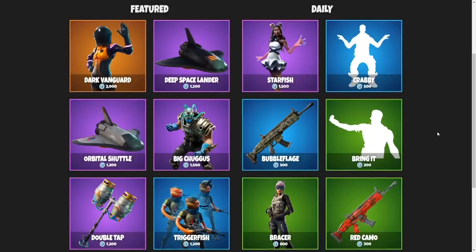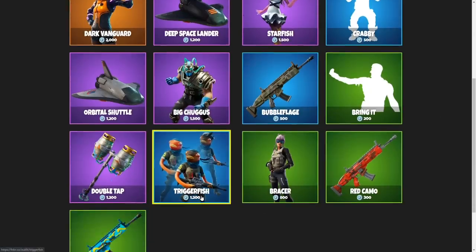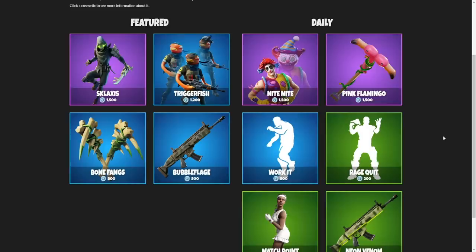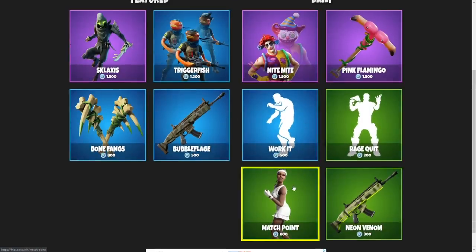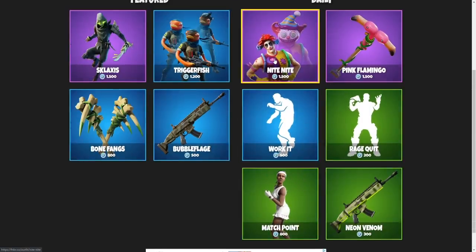On November 22nd, we got the Trigger Fish, and that was it. On November 23rd, we got the Trigger Fish alongside the Night Knight. I love this clown skin — I actually like it a lot more than the female version as well, so I'm glad this one's in the shop. Don't really care for the emotes. The Pink Flamingo is decent. Match Point, definitely wouldn't pick, so Night Knight it is.